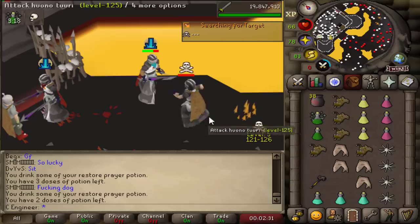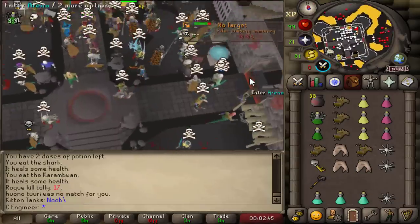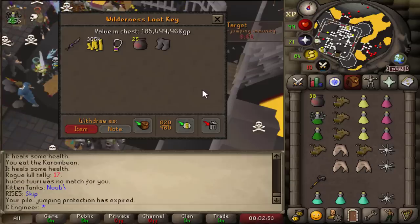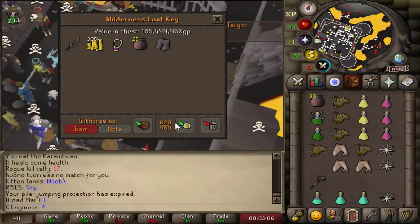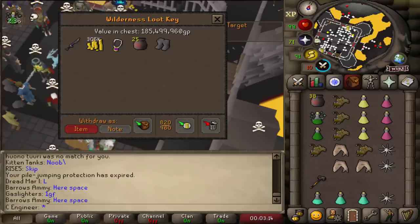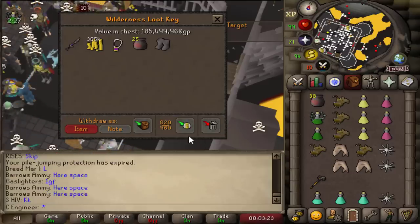That was a beautiful kill. We got a key as well. What do we get? A second one — we got a second Void Waker in a video! He did not protect the item. A second Void Waker in a video. I'm up like 450 mil right now. I'm so happy. I'll take that straight to the bank.